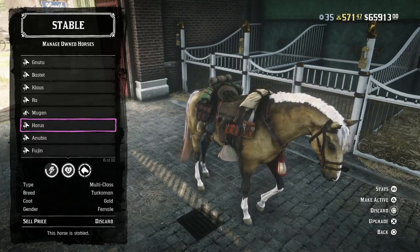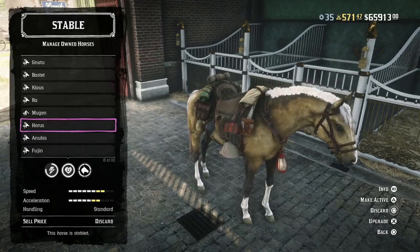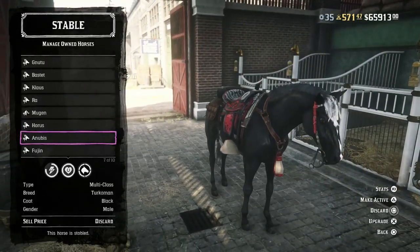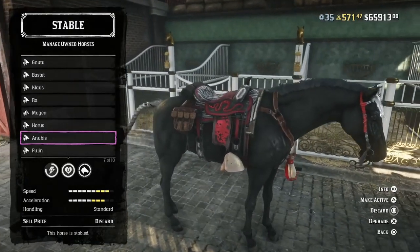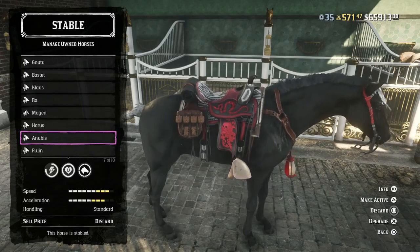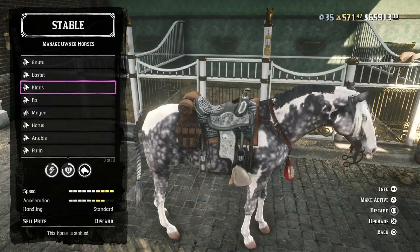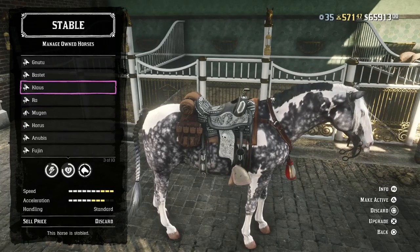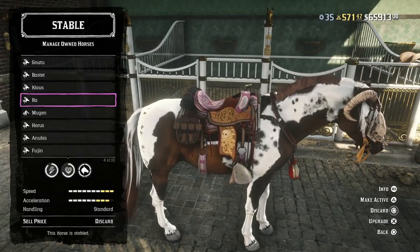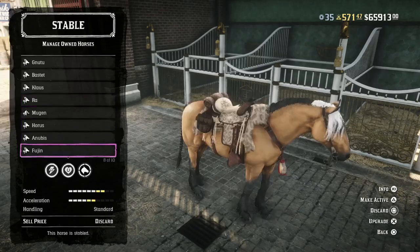Here you have the Missouri Fox Trotter, then the Norfolk Roaster, then the Turkmen. Both of these are Turkmens but the only reason the stats differ is because of the saddles. This is the max stats for the Turkmen with the best saddle and best stirrups in the game. The Turkmen has 90 speed and 80 acceleration, compared to the Missouri Fox Trotter which has 100 speed and 80 acceleration, and the Norfolk Roaster which has 100 speed and 90 acceleration.